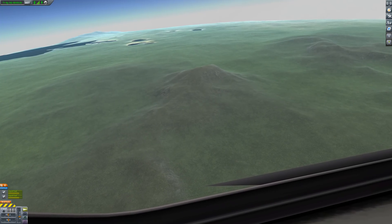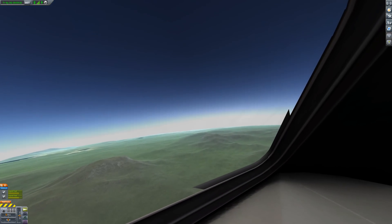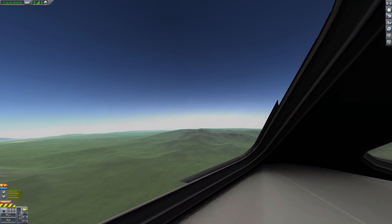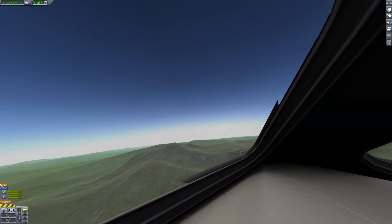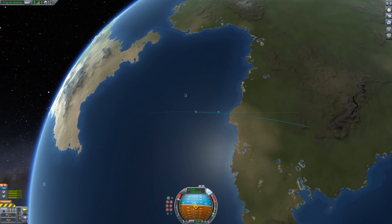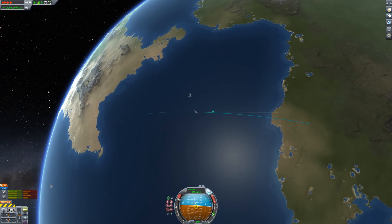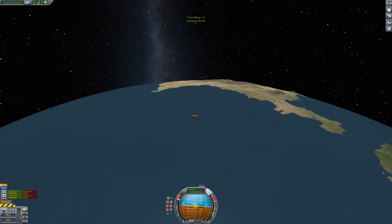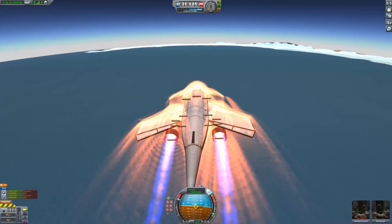Everything shown here is based on a preview version of Kerbal Space Program 1.9 'There's No Place Like Home,' but I was assured that it is very close to the final product. As usual we can probably expect a version 1.9.1 with some bug fixes. This entire update feels a little bittersweet to me. KSP is now a very mature game with a solid foundation and still a massive community after being first introduced to the world in June 2011. Next year will mark the 10-year anniversary — think about that for a second. In April it will be officially out of beta for 5 years, and we're still getting updates.